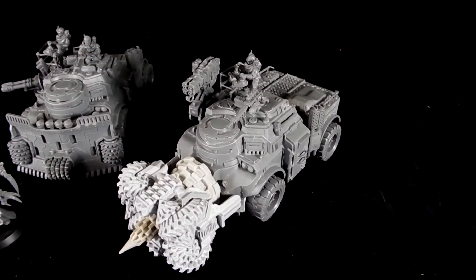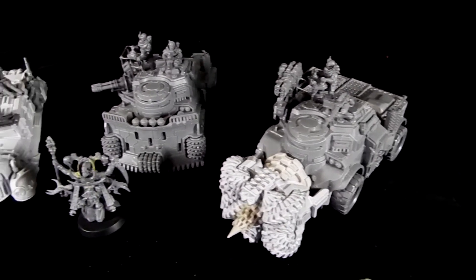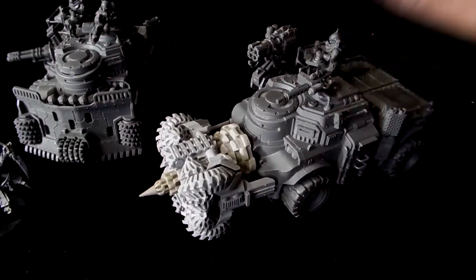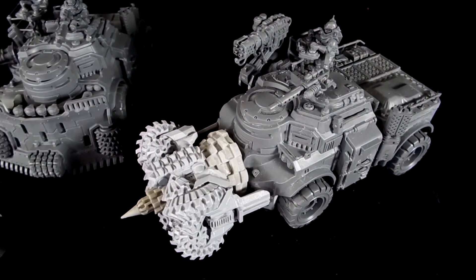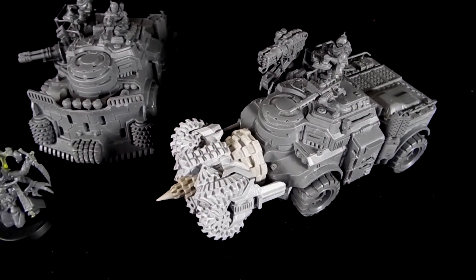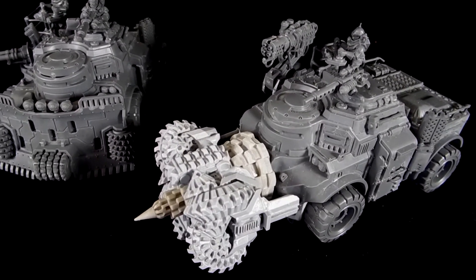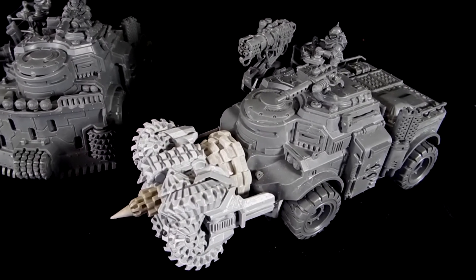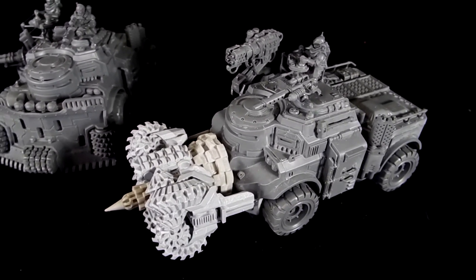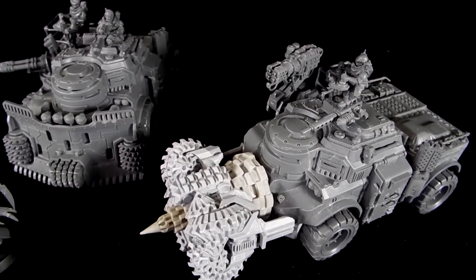First off, from right to left, the client loves the rock grinder idea but he didn't like the dozer blade kit, so he wanted us to do him a custom dozer blade. What we've done here is we've taken a Hades breaching drill and combined that with the regular drill from a Victoria steam engine kit from Victoria Miniatures, and put that on the front. So you've got this massive boring machine. If the regular dozer blade's not enough, this thing will definitely churn through some rock. It does add a lot of weight and profile to this model, but for this particular client it's exactly what he was looking for. It's something unique.